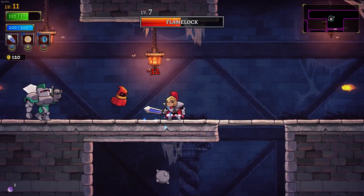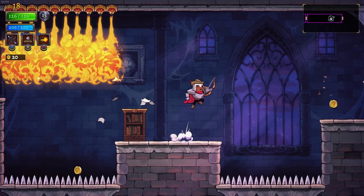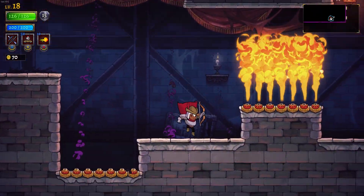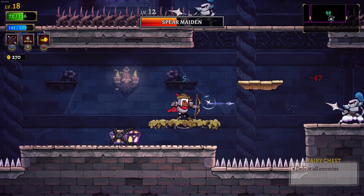Every class has its own unique weapon now, which changes gameplay so much. The Ranger actually has a bow that can be aimed freely. It feels so badass to shoot enemies in mid-air, in combination with their unique Ranger trait that allows you to create a platform wherever you want.